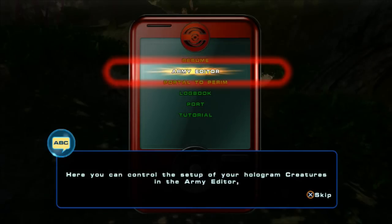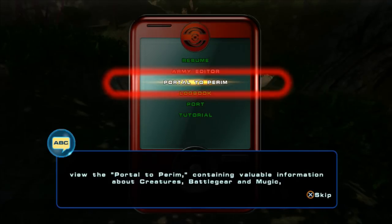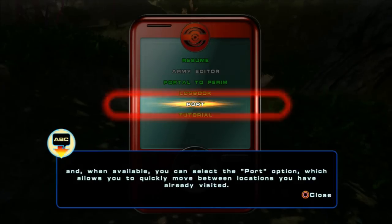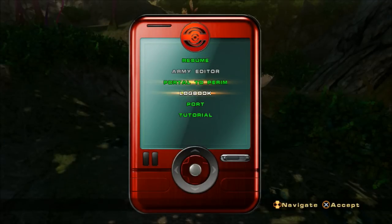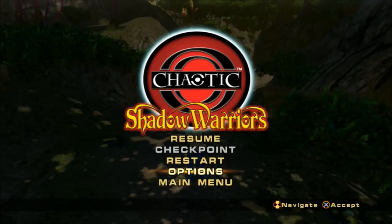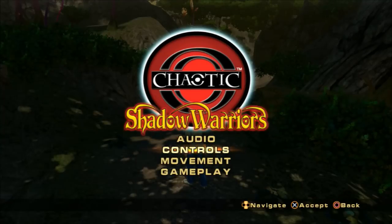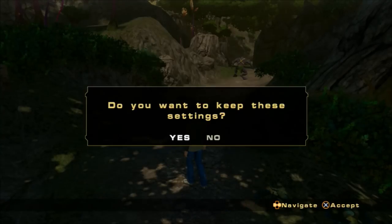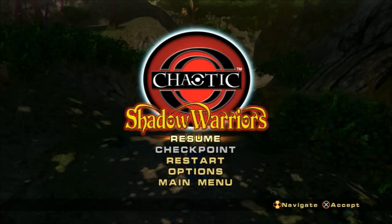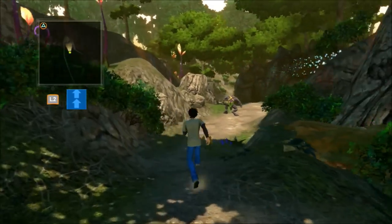This is your scanner. Here, you can control the setup of your hologram creatures in the army editor. View the portal to Parham containing valuable information about creatures, battle gear, and music. See current and completed tasks, check the logbook for information, and when available, you can select the port option, which allows you to quickly move between locations you have already visited. That wasn't exactly what I needed. I'm adjusting the settings — alright, that's a bit better.